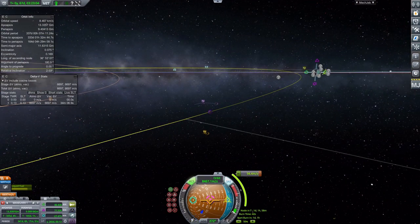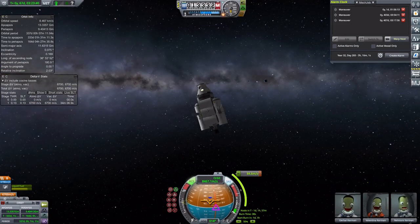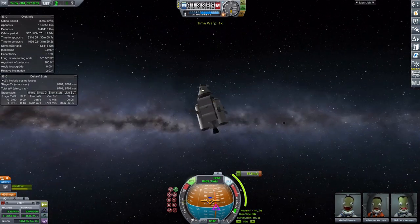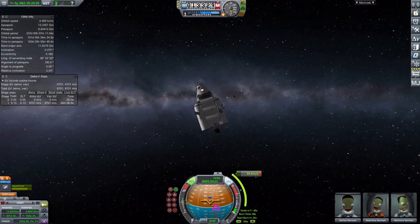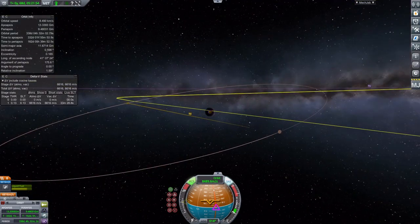I'm just playing around trying to get my encounter kind of where I want it, and it's a lot of just messing around. Once I get it where I want it, let's go ahead and do the maneuver. You can see off in the background I do have another maneuver node created - that is for the Space Truck, because the Space Truck is also going to be headed to Duna here soon. I know I'm breaking my rule of only doing one interplanetary transfer at a time, but this is just a small correction burn.